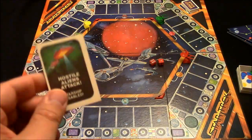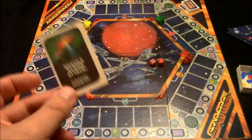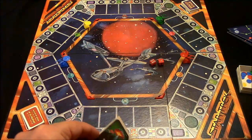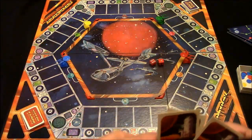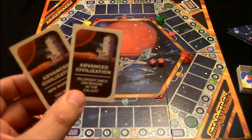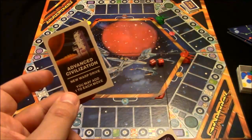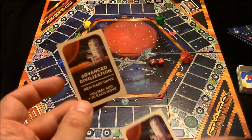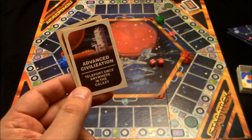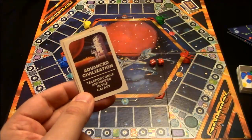There are two star cards you have to watch for. One is the Hostile Aliens Attack card — if you draw this, you have to go back to your space station or home planet to repair, then get back on. The other is the Advanced Civilization card. These add to your abilities — for example, one adds a new warp drive, letting you add one to each of your moves. Others can be used once, like one that says teleport once anywhere in the galaxy.